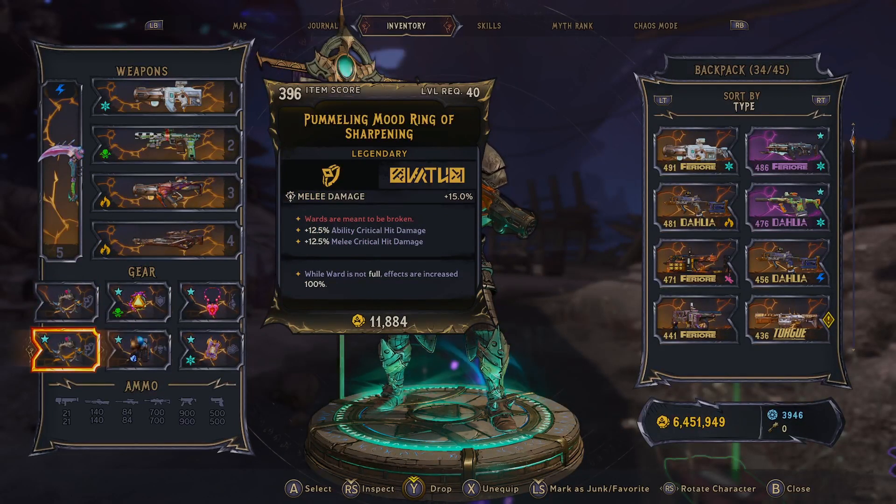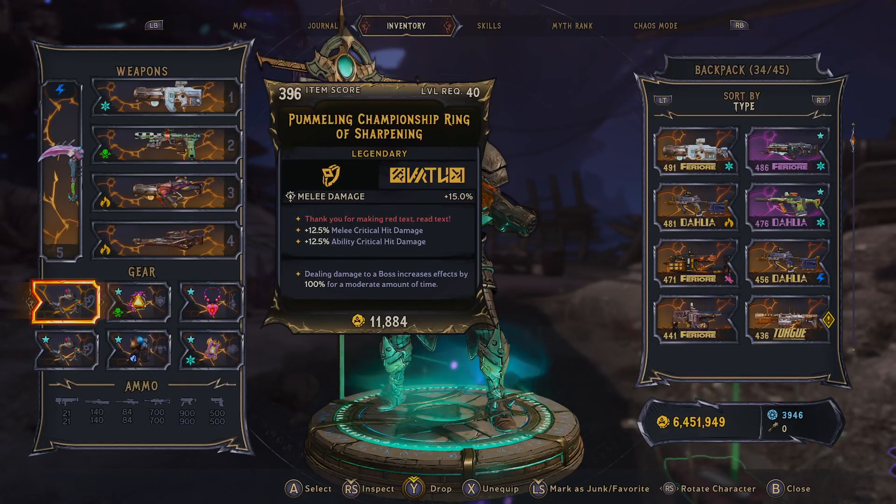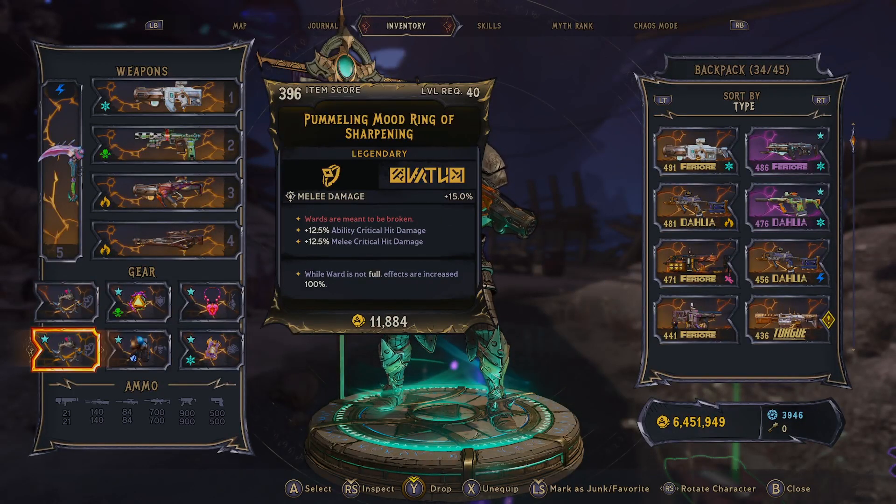For rings, I just take melee damage and melee crit damage with double effectiveness against bosses. Ideally I'd probably get a second one of those, but when War Does Not Fall it's also not bad.